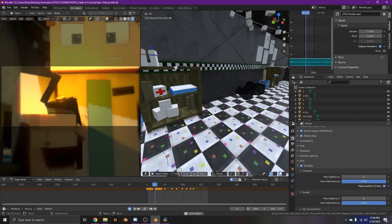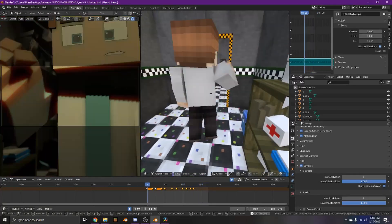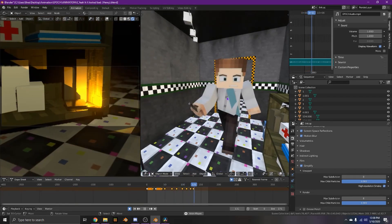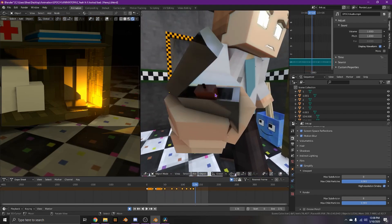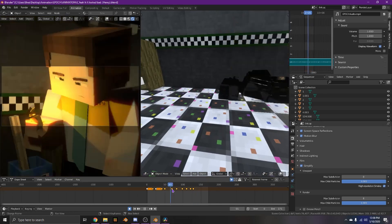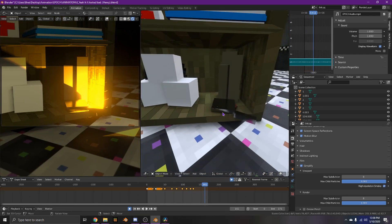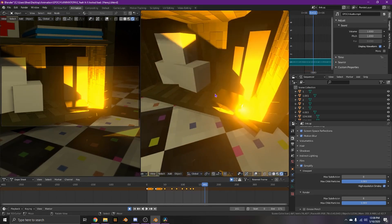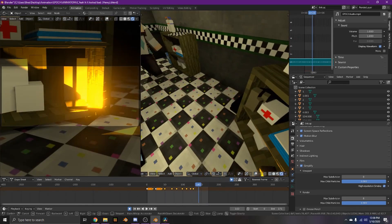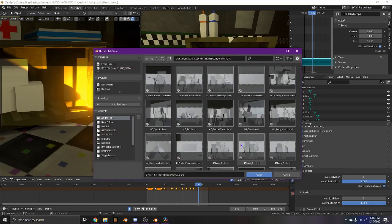He throws the lighter. He throws it, but I didn't get rid of this other one — and then this box just appears so the lighter can be thrown into it. I just put a point light here to make it glow because I made this before I figured out how to do particle fire, and I was lazy.